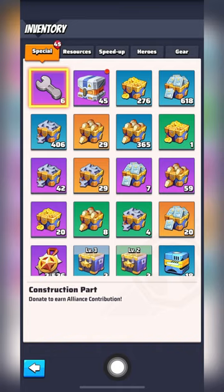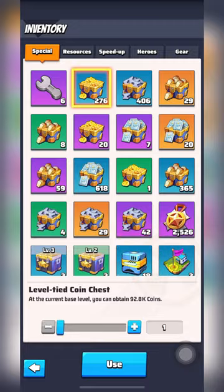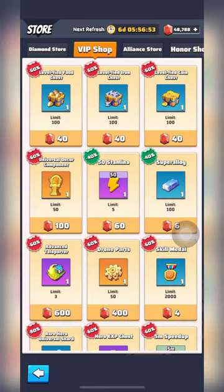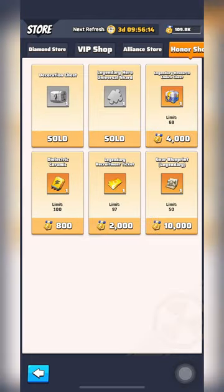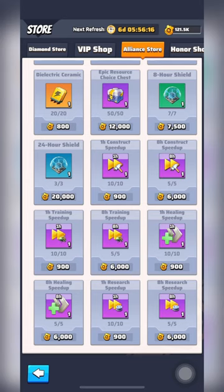Awesome! You should be all set in terms of items. If you end up running out of items or want to work on the optional packing list, let's go over what you can earn from the in-game stores. The Diamond Store sells legendary recruitment tickets, trade contracts, Alliance teleporters, and advanced teleporters. The VIP shop sells stamina points, advanced teleporters, skill medals, rare and legendary hero EXP chests, universal speedups, and epic or legendary universal hero shards. The Honor Shop sells legendary hero shards and legendary recruitment tickets. The Campaign Store sells drone component chests, drone parts, legendary recruitment tickets, rare hero EXP chests, universal speedups, and drone battle data. And as we've already discussed, the Alliance store is your go-to home for almost everything on our packing list.